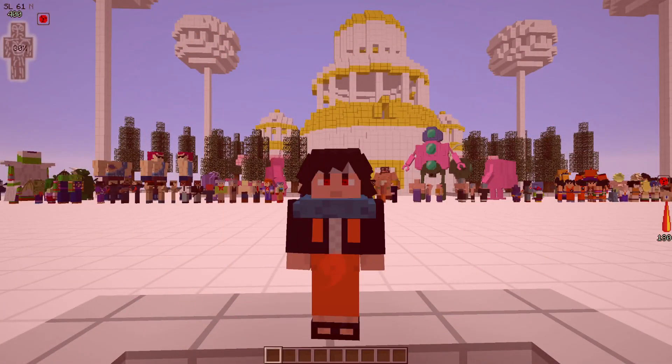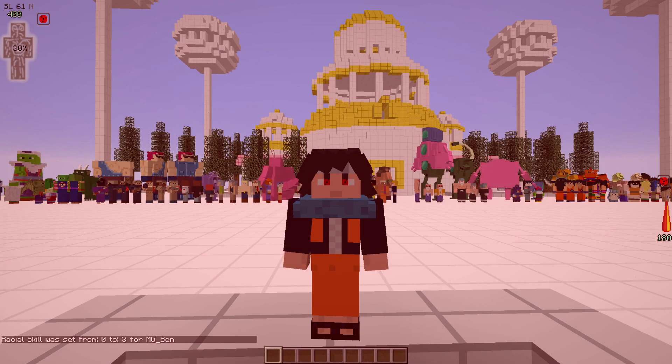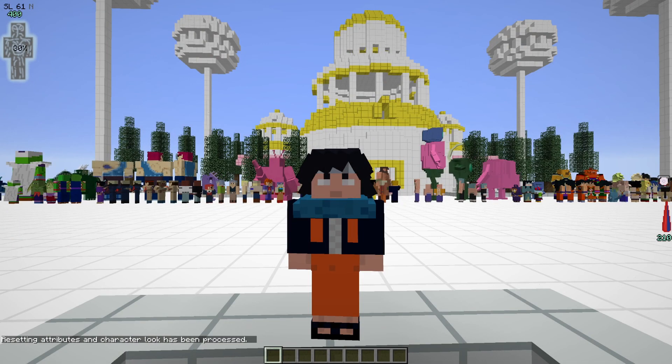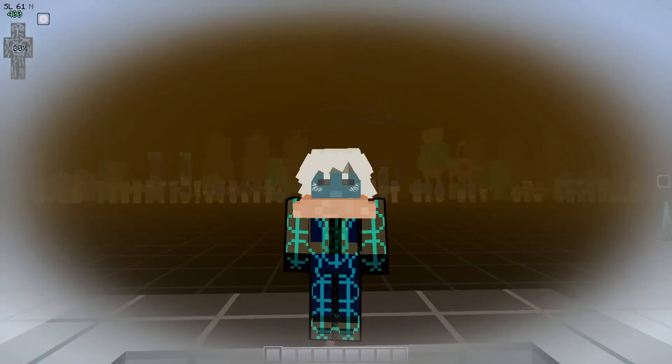Naruto C Dojutsus have received a minor visual change for when you're turning them on. Sharingans will now actually have 1-3 Tomos depending on your skill level. They also received some minor attribute changes, and they will no longer make the player become bigger as you use them.